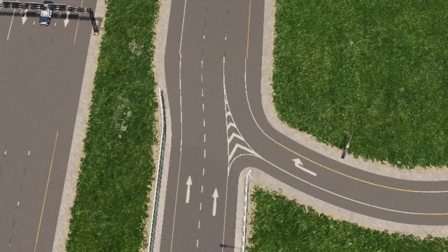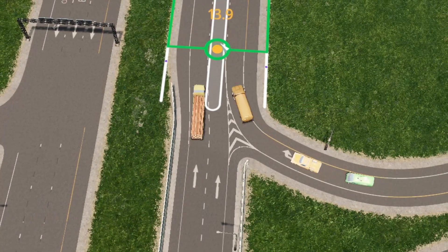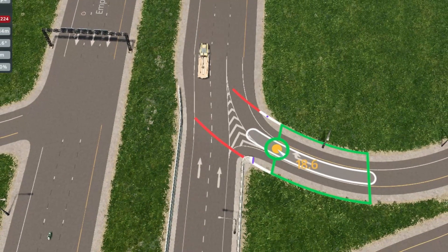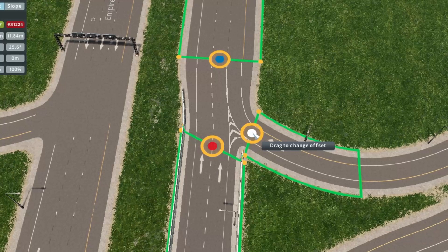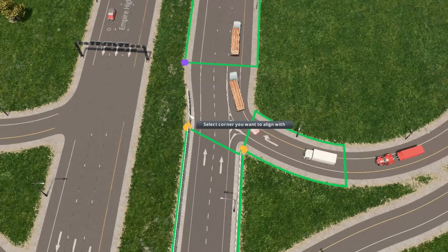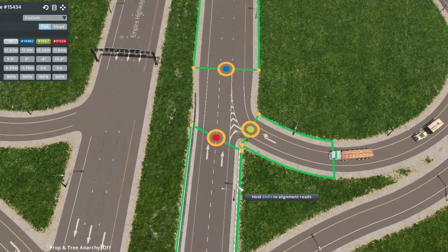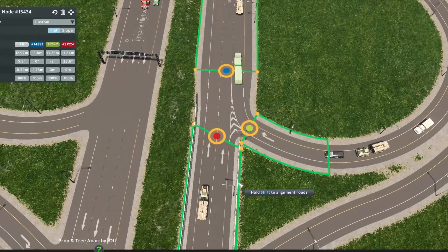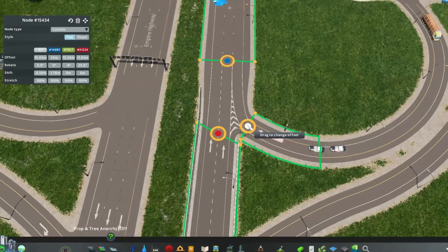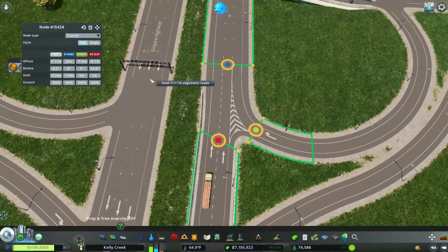It still looks ugly and unnatural, so we're going to come back over here. This is what's called the Node Controller. With the Node Controller, you can stretch and pull some of these entrances — I'm just giving this as an example. What we're going to do is hold down Shift, click here, then click this one, and it's going to line it up. Now you can see the road to the left got rid of that little hump, so the traffic is flowing straight. You can still stretch some of these roads out to make it look a little bit better.